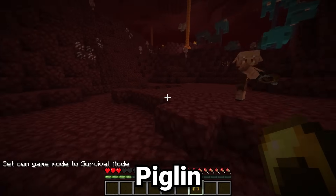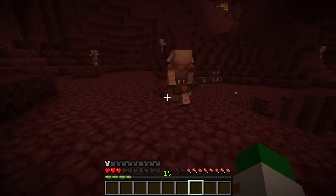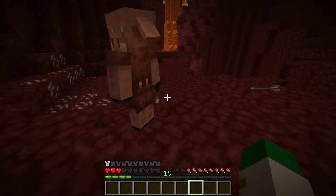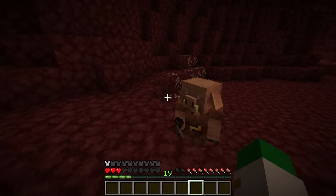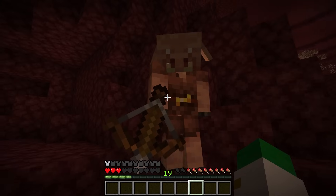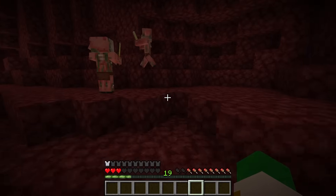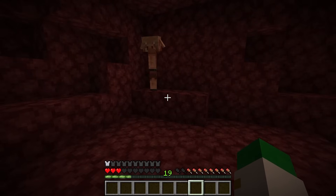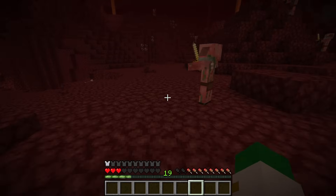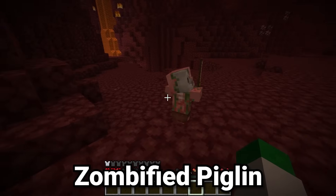To deal with an aggressive piglin, simply put on a piece of gold armor and it becomes passive to you. You can even trade with it. However, if you open a chest or shulker box, they will enter attack mode again regardless of what you're wearing. Wearing gold is generally a good solution to avoid being attacked by piglins. If you want an area to have fewer piglins, you can place soul items like soul torches, soul campfires, or soul lanterns, as piglins really don't like those items.